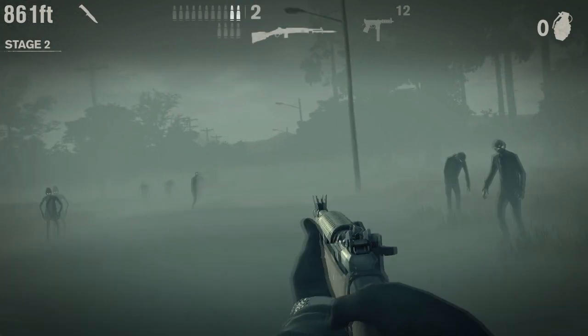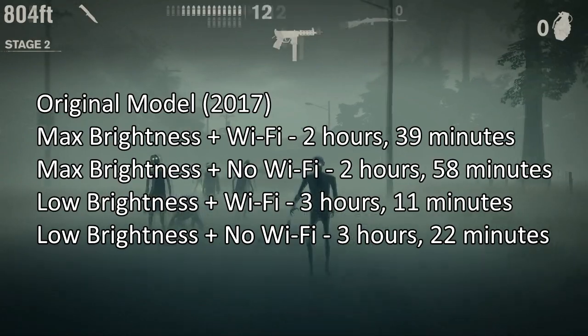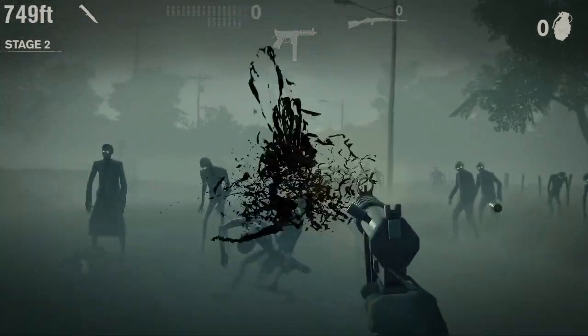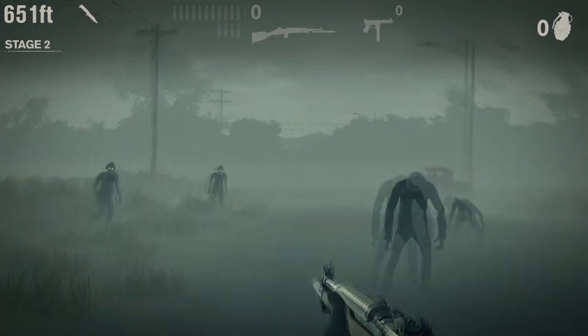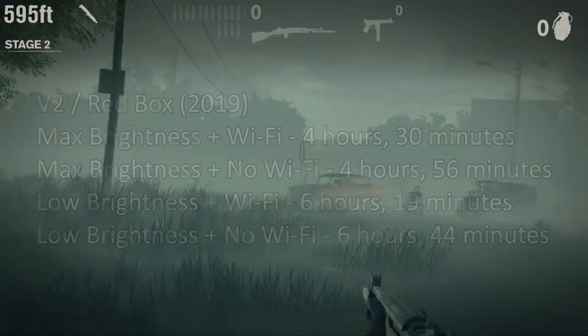On the original Switch model, Into the Dead 2 has a battery range of 2 hours 39 minutes up to 3 hours 22 minutes. On the Nintendo Switch Lite, it has a range of 3 hours 21 minutes up to 4 hours 30 minutes. And on the V2 or Redbox 2019 model, it has a range of 4 hours 30 minutes up to 6 hours 44 minutes.